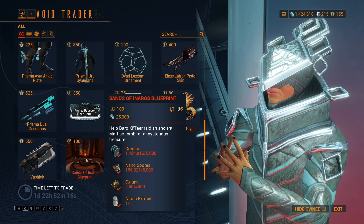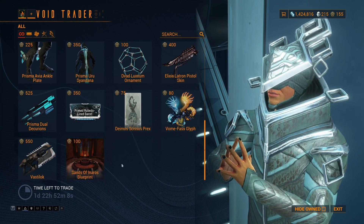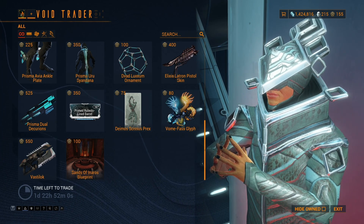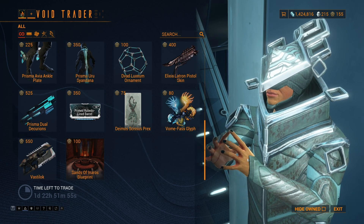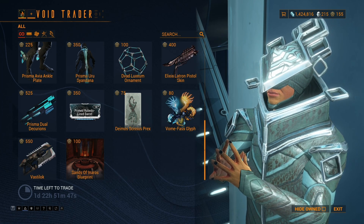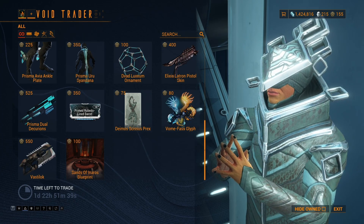Again, this is how you get Anaros, so the Void Trader will always have it on all platforms. And here would be where the Void Signal normally appears, but I don't have a Nidus Prime on this account. So yeah, that's everything he has on console and on PC. Let me know in the comments if you decide to pick up anything, and I'll catch you guys in the future. Later.